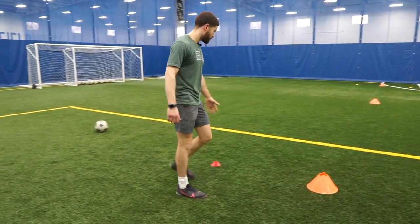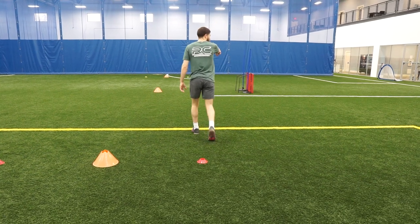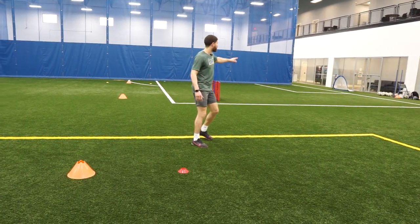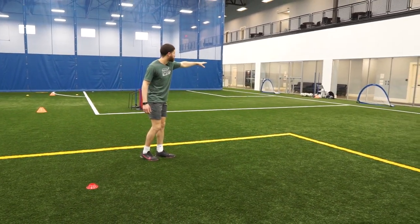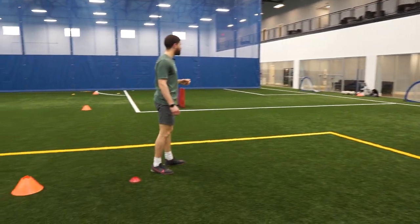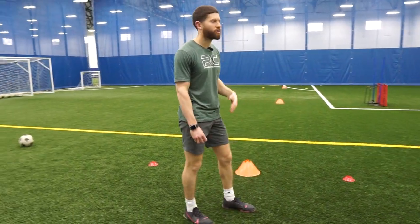These cones are going to simulate slaloming through traffic. I'm gonna use this barricade — this wall — as a screen for the keeper. The goal I showed you is my far post, this blue goal over here is my near post, and that chair behind those blue sticks is where the keeper would roughly be. I'm working on tucking the ball back post to catch the keeper by surprise.